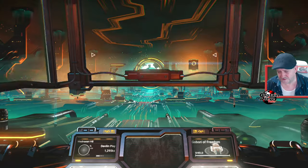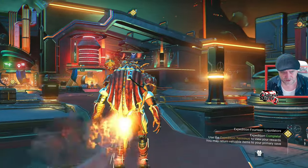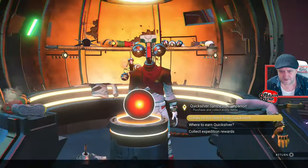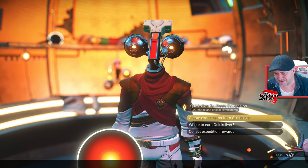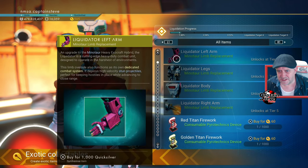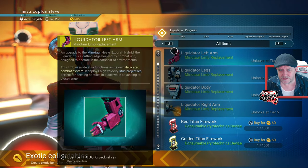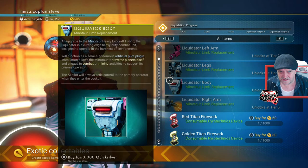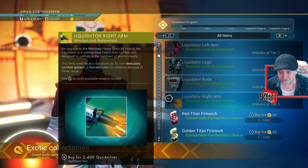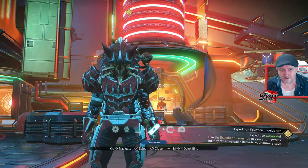Let's jump over to the quicksilver terminus and see what Johnny Five - I call him that, he's actually the quicksilver synthesis companion, but he looks like that robot from Short Circuit - has available. If I go to create exotic items from quicksilver, these are the mech parts we're working towards. We've got tier two, tier three, tier four, and tier five - the liquidator arms, legs, body, and then also the liquidator right arm which contains a flamethrower, which is pretty gnarly.